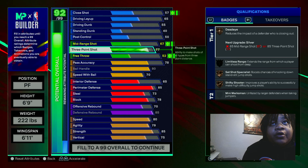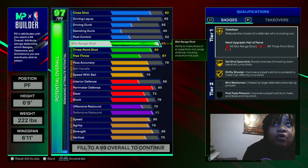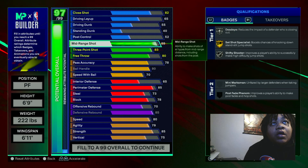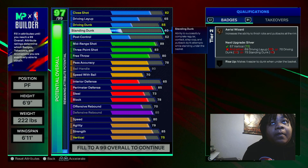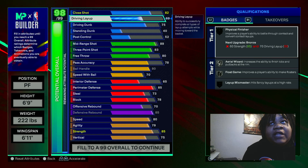I went with an 83 three-pointer, and a 89 mid-range — I was gonna put my cap breakers on my mid-range to go to a 92 in order to get the rest of the badges on gold. But I went with an 89 off the rip to have more points. I think I went with an 80 free throw because I'd be playing the rec. With the driving dunk, I went with a 75, layup is like a 70.